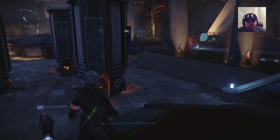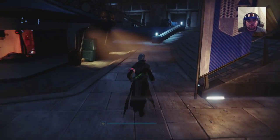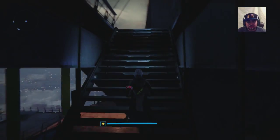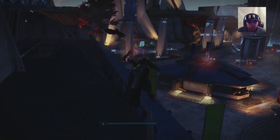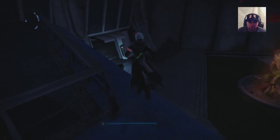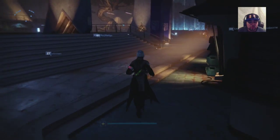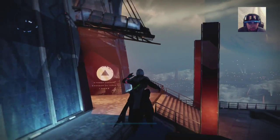Hey guys, welcome back. Today I'm going to be talking about how to get your light level up quickly in Destiny. My light level is 202, which isn't the highest, but I got there fast — my light level was 140 before, and now it's 202. I've only been playing for about three to four hours total, so let me show you how.